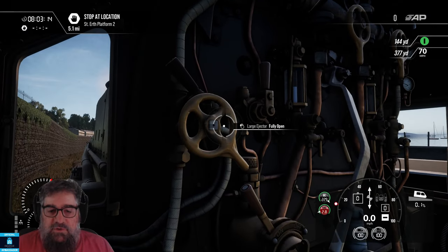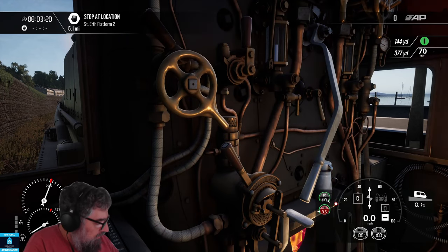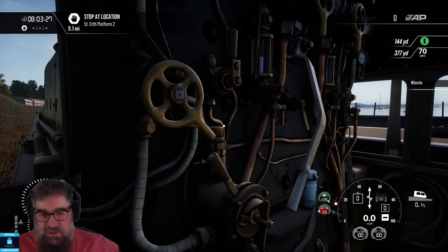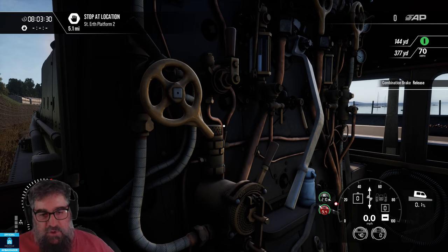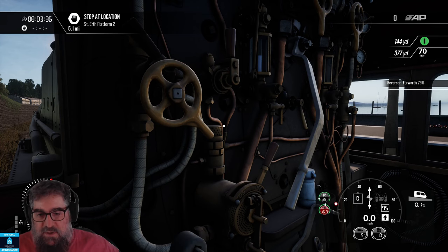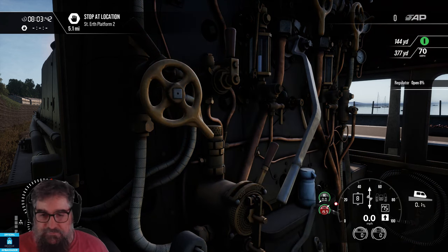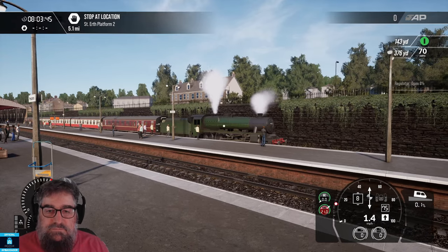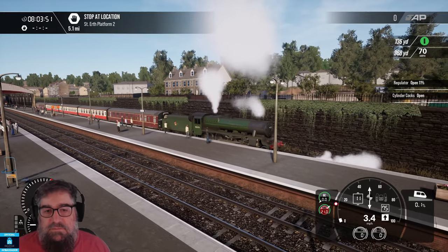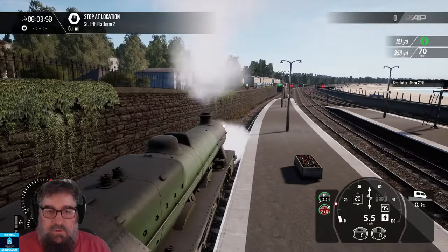Let's get the large ejector on so we can release our brakes. I'm going to be driving with Rail Driver today, which I've very cleverly organised and not in the right spot, so bear with me for two seconds. I normally drive HUD free, but I'm not going to today. Let's open up the cylinder cocks all the way forwards and give it a little bit of stick. Way we go as we crawl out of here, whacking light poles as we go, of course - as you do.